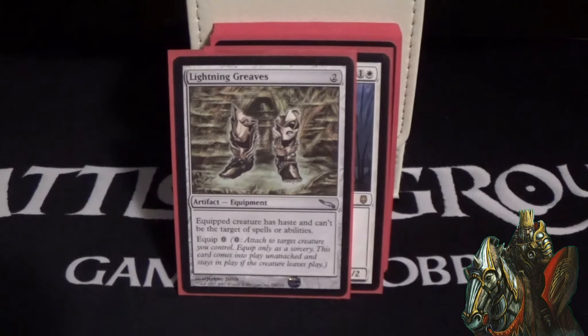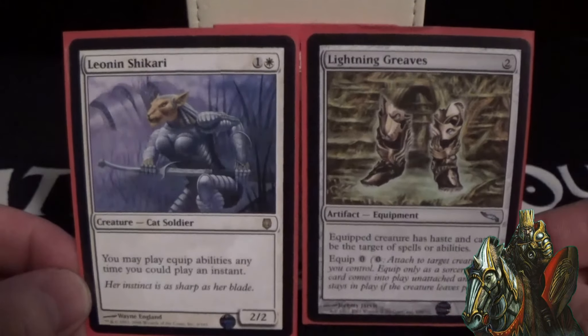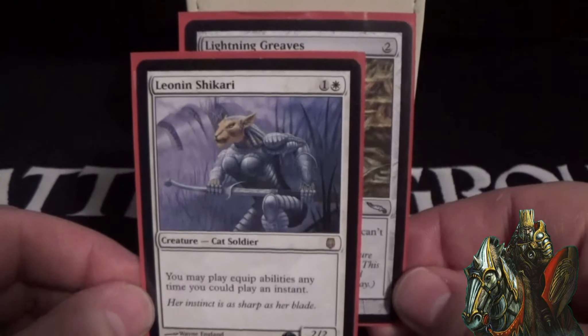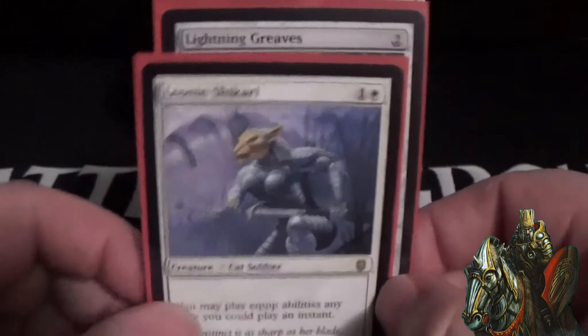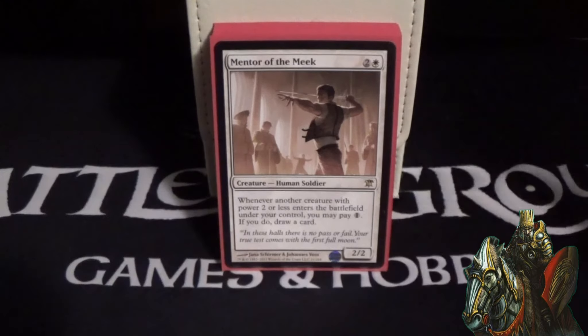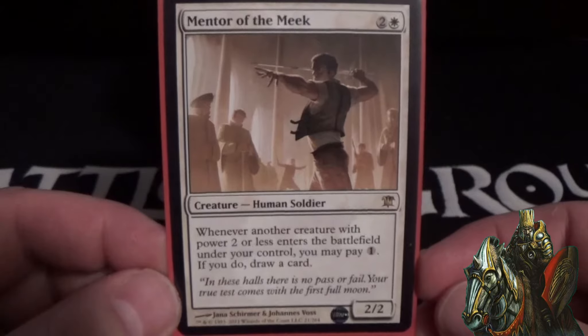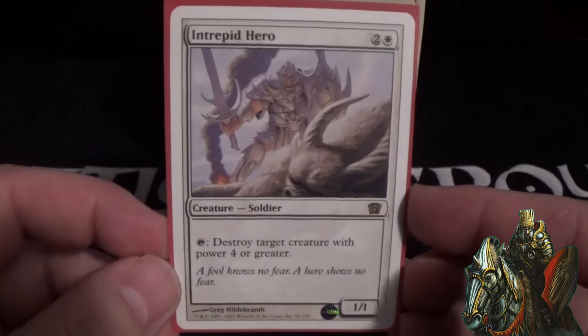Leonin Shikari is bananas with Lightning Greaves — Lightning Greaves has a zero equip cost, so with both on the board your opponents can basically never target any of your creatures. If an opponent tries to target one of your soldiers, you equip Lightning Greaves as an instant for zero — your stuff is untargetable. It's really nice if those two cards are on the board together. Mentor of the Meek is a three-cost 2/2 — whenever another creature with power two or less enters the battlefield under your control, you may pay one; if you do, draw a card. Just really good card advantage.